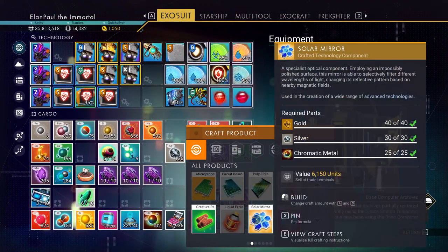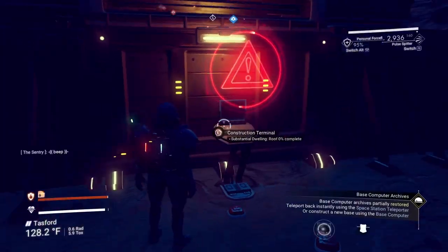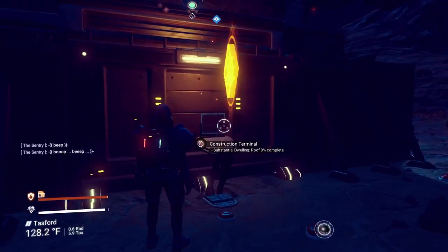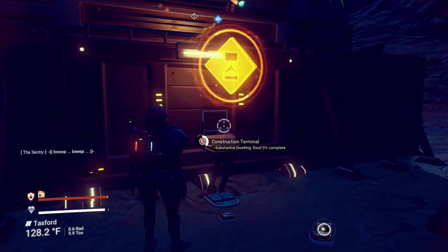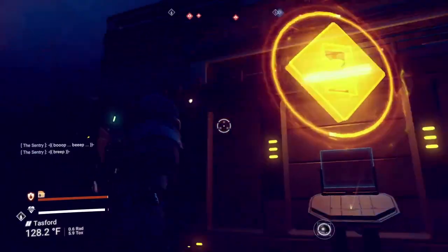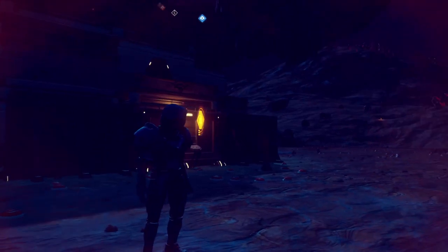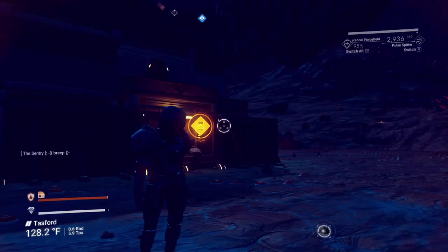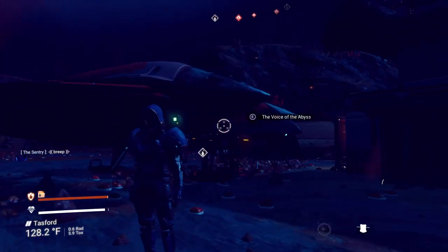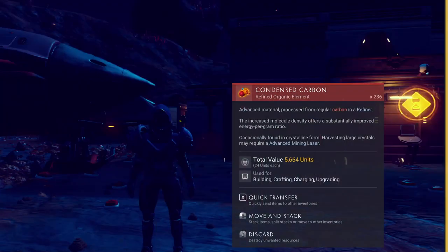Yes, we can build them. We need gold, silver, and chromatic metal — and we have enough. We're going to supply those, so in about two hours this main building will be completed. We're also going to turn off our little droid companion here, the sentinel flare, just because I don't really like listening to it.